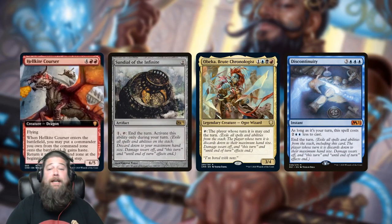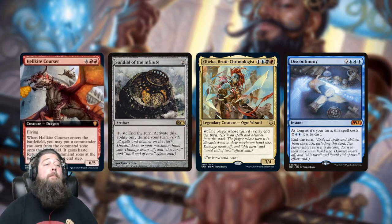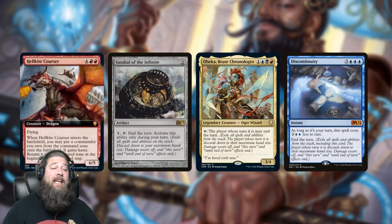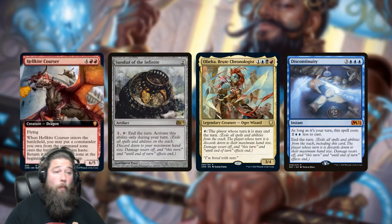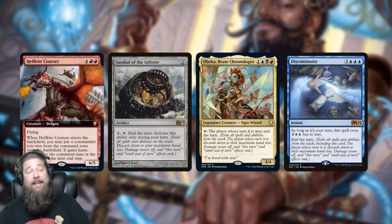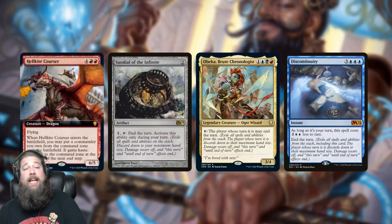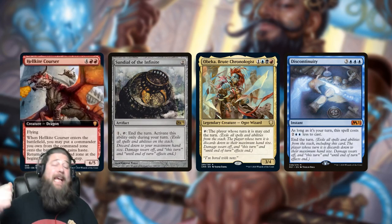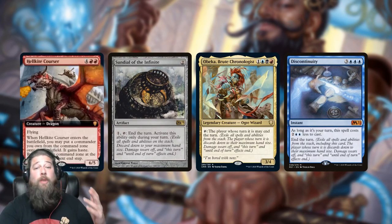If you want to go deep, we've been talking about Sundial of the Infinite shenanigans throughout this spoiler season, thanks to Obeka being printed. With Hellkite Courser and Sundial of the Infinite, Obeka, or Discontinuity — anything like that — you can put your Commander into play and keep it forever. For one extra mana and a Sundial of the Infinite, you play Hellkite Courser, get your massive Commander on the battlefield, and before it would go away at the end of turn, you just use Sundial of the Infinite to end the turn and exile that trigger, keeping your Commander forever.